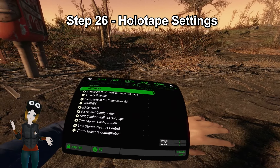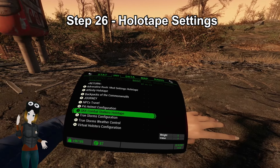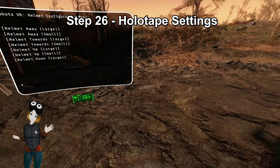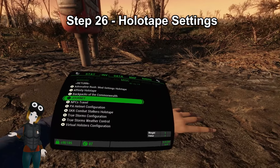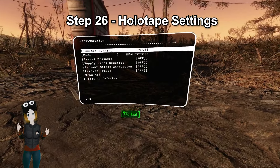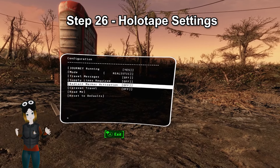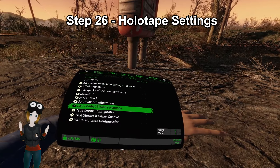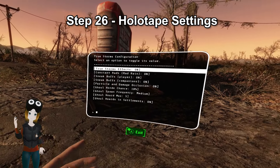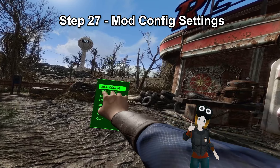Step 26: Holotape settings. Go into the miscellaneous tab and find settings. Scroll down until you see Kabuto VR — select it and at the bottom find PAFAS and enable that. Find the Journey holotape settings — keep the mode unrealistic, but turn off every other setting except at the top where it says Journey Running, which should be on yes. Find the True Storms configuration holotape — turn it on and set the ghoul storm chance to 10%.